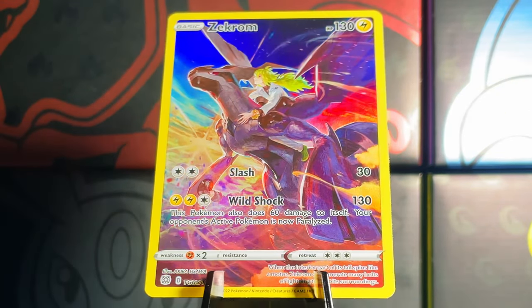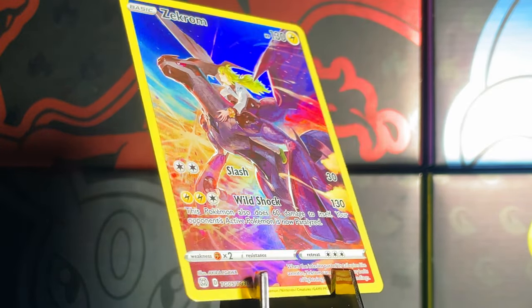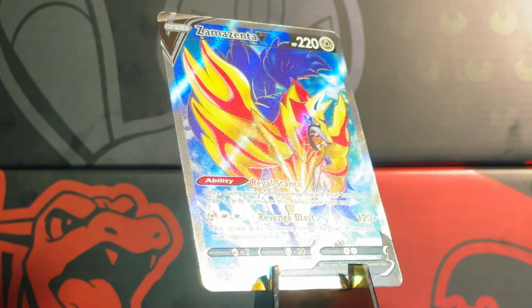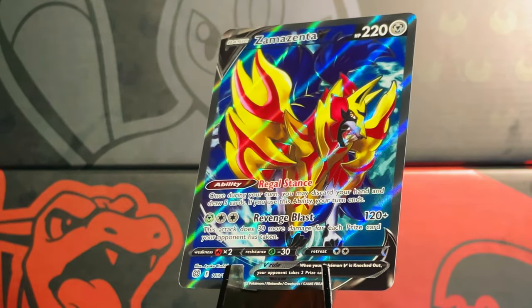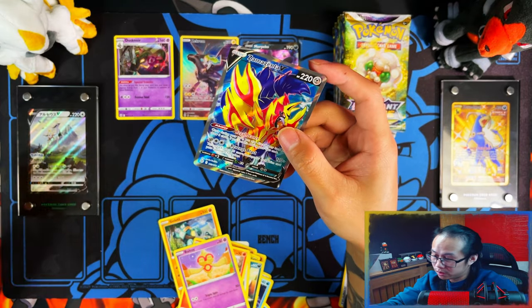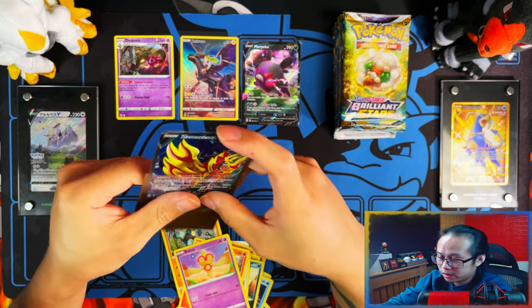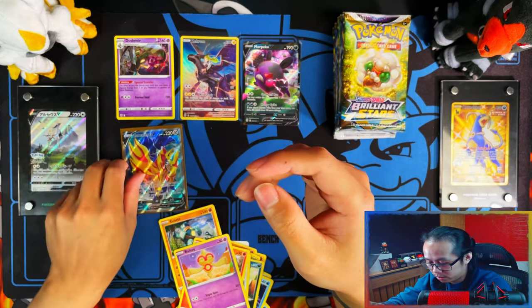Why — this could have been Charizard. We got a double hitter — Zekrom and Zamazenta V. But that could have been Charizard or any other full art for that matter. We got a Zamazenta full art, which I'll take — it's a full art at least, which I was complaining about in the game. Of course when I do complain about it I'll get a double.